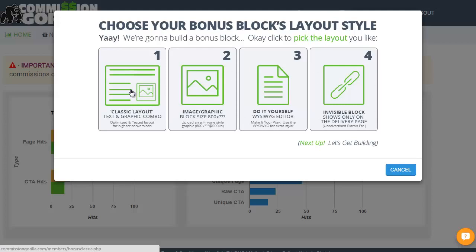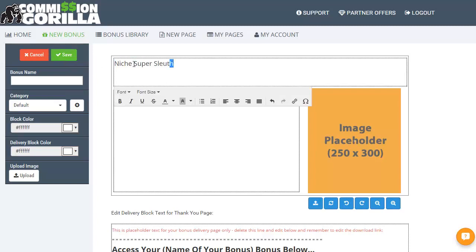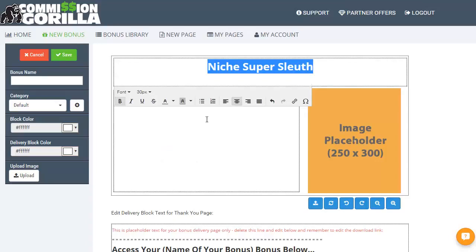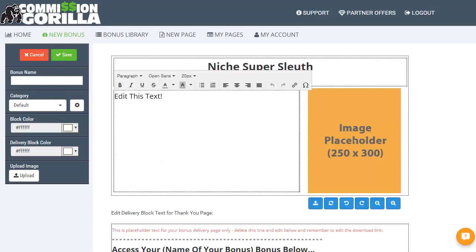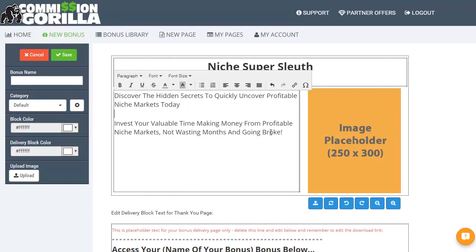Now what I'm doing here is adding a new bonus. Let's go with classic layout first of all. Let's pop in some text. Let's put in the name of the bonus at the top here — so this one will be Niche Super Sleuth. Make it bold, change font size — obviously all standard sort of stuff. Change the formatting, type in what you need to. This is a very crude example just to keep it quick and easy. Again change the format of the text, change the font, whatever you need to do there.